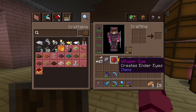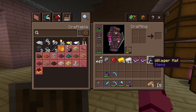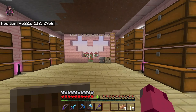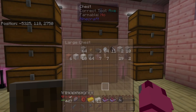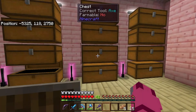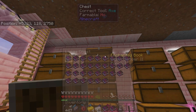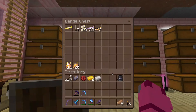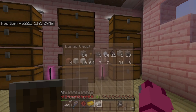We have got a Willager Eye, some gold, iron, some Treecapitator books, and obviously the Willager Hat, and some runes that we have received. Let's go ahead and put these bad boys away because we definitely don't need them right now. If I can find where my books are - there we go. And then, let's put our Eye into our Mob Drops chest.